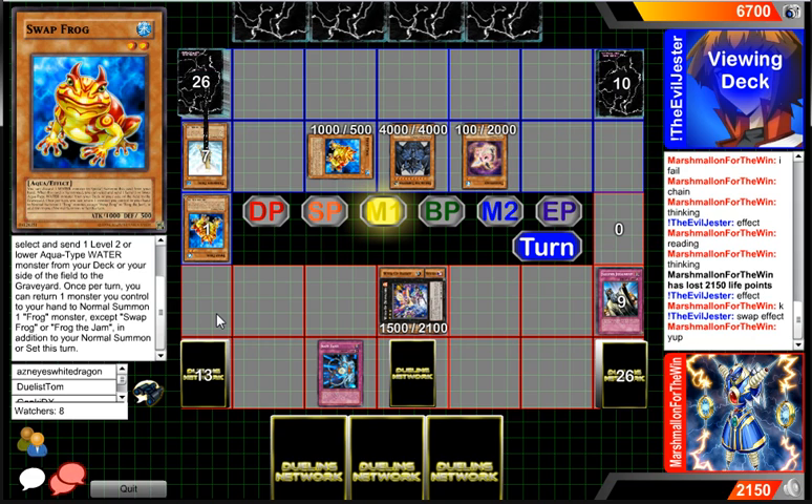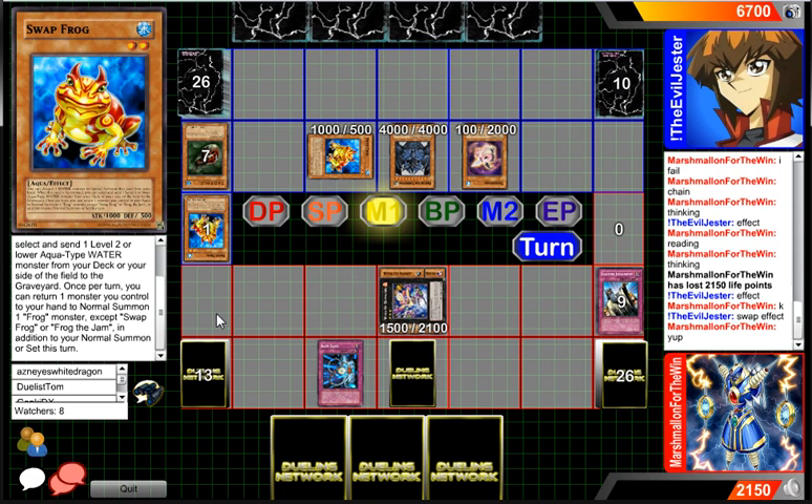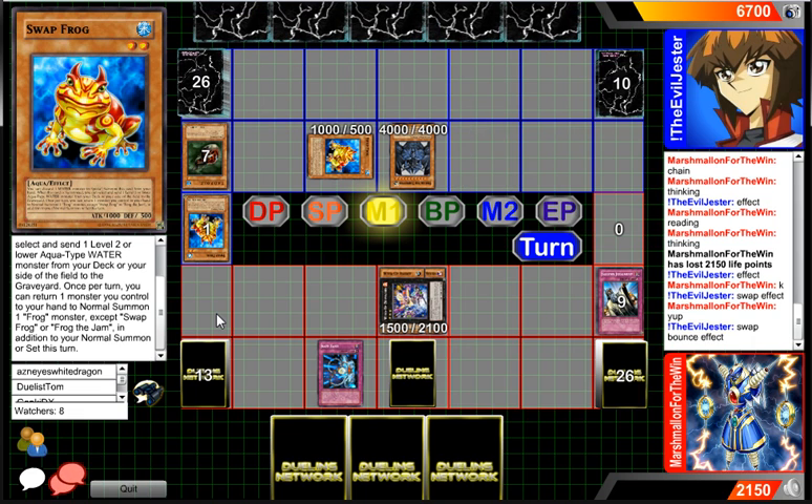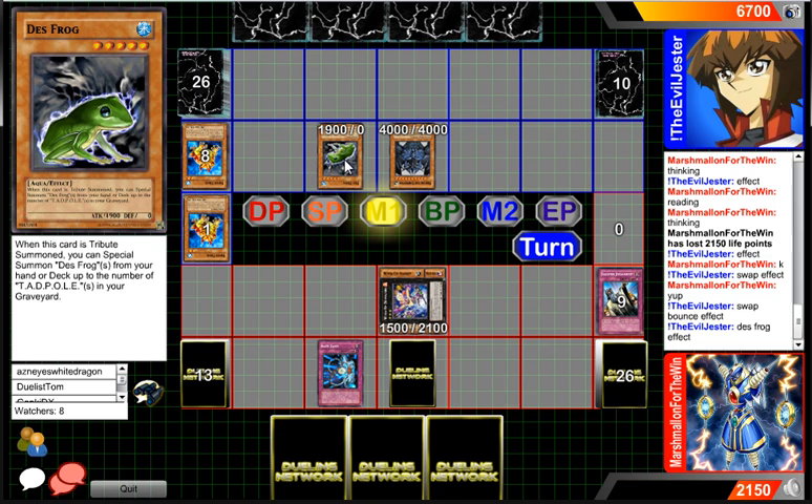I don't think Frog the Jam has any good effects — it's a normal monster. I don't know if there's some broken support for it like 'when you control Frog the Jam, destroy all cards your opponent controls.' Who's gonna bounce that? The Saltfrog will most likely end up dying — oh no, he's getting to tribute for Des Frogs! So I guess it might not be a Frog Monarch deck. Well, he was running one monarch, but this is more Frogs than Monarchs. He has no tadpole so it's just a 1900 beater.